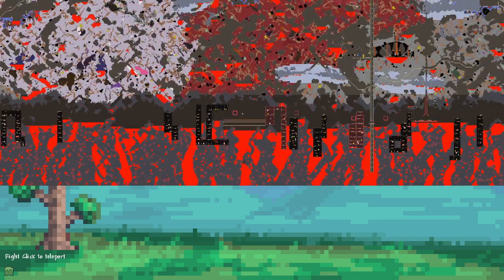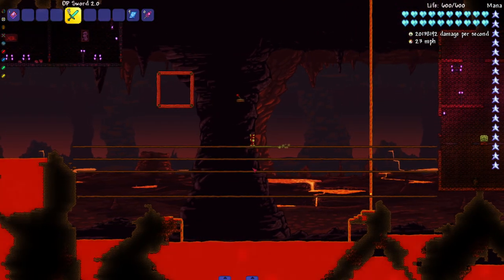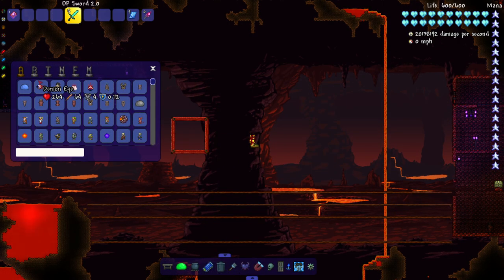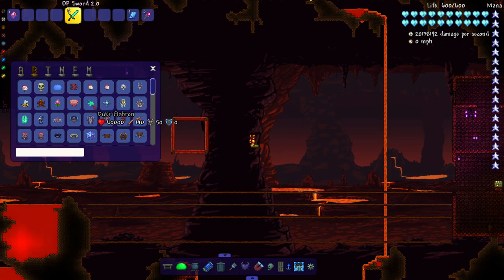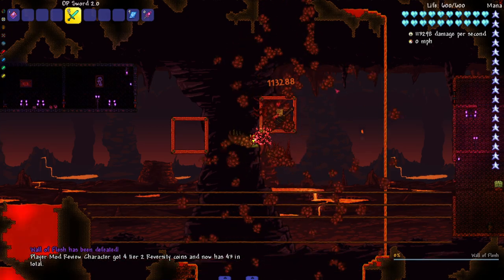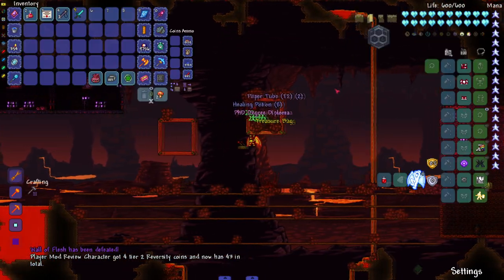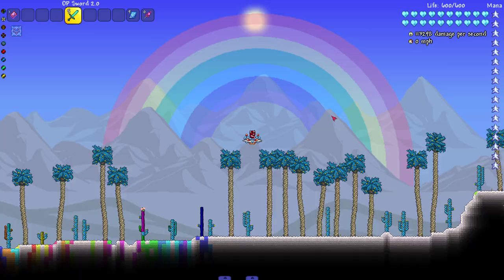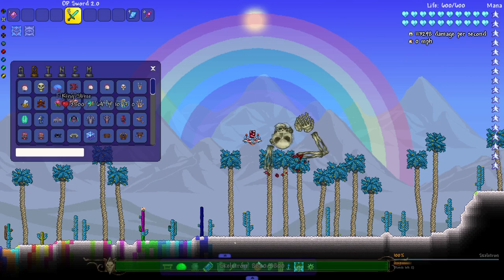We're gonna start with the Wall of Flesh this time around — going backwards, switching it up for once. Maybe I'll switch it up more in the future. Let us begin with the Wall of Flesh. Get him out of here — just one swing is all it takes, and we're back to getting all the loot again, after the last episode where we got no loot. All right, next up: Skeletron.